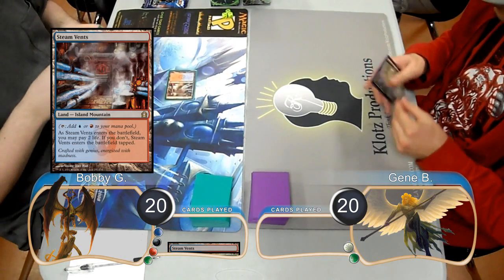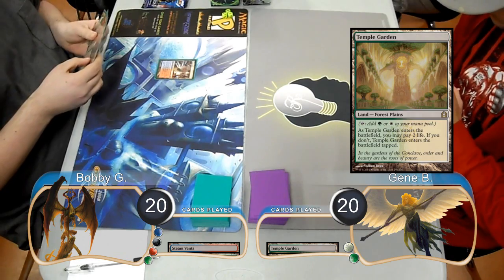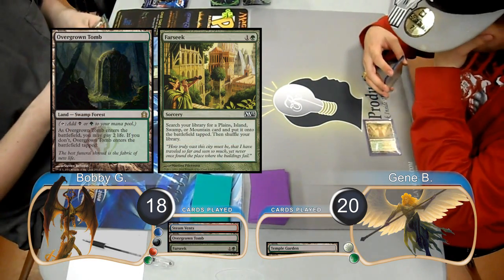Bobby was on the play and started off by playing a Steam Vents tapped, then Gene laid down a Temple Garden and passed it back. Bobby then went to 18 to put an Overgrown Tomb into play untapped, and then played a Farseek and found himself another Overgrown Tomb.